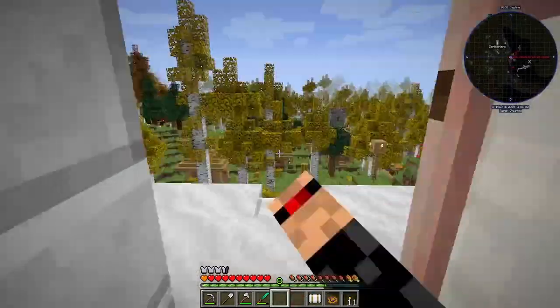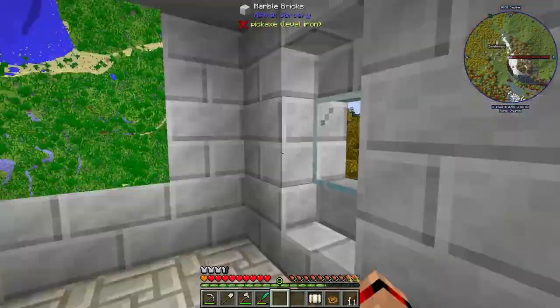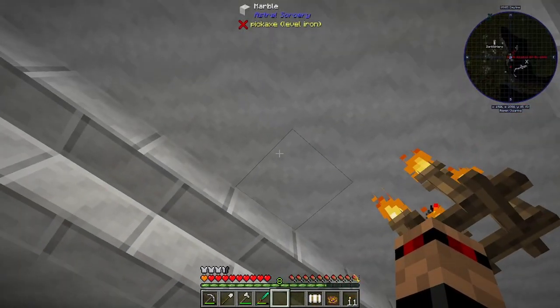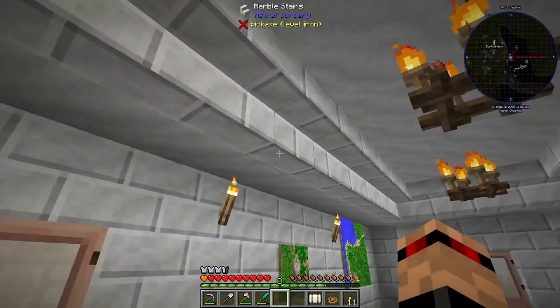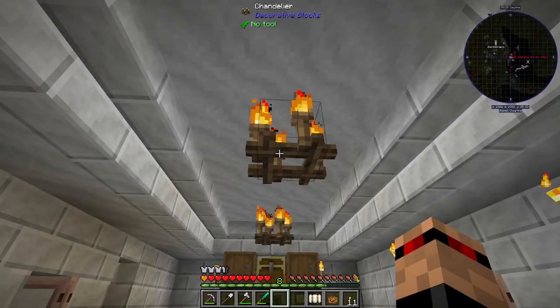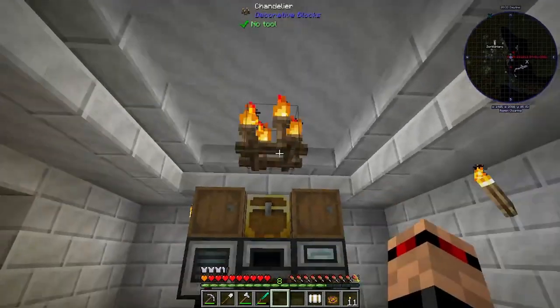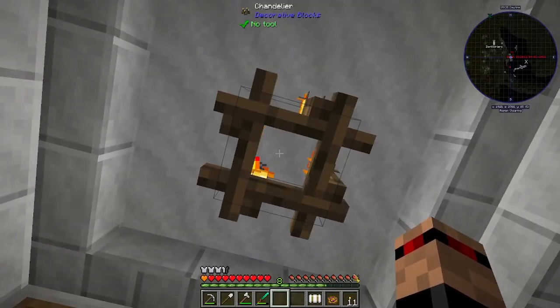I was looking for somewhere to live and I saw this bit here was kind of flat, and I thought — you know what? I haven't lived in a mountain in a while, so let's do that. This marble kind of looks a little bit like white concrete, so that's why I did that. But you can't have this kind of marble stairs. I like this inlaid pattern that we've got for the roof. And these are just chandeliers — really, really easy to make. You can place them on the ceiling.